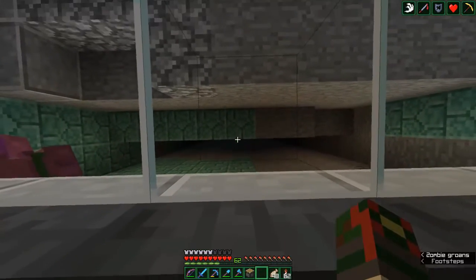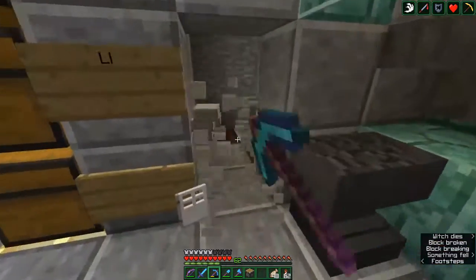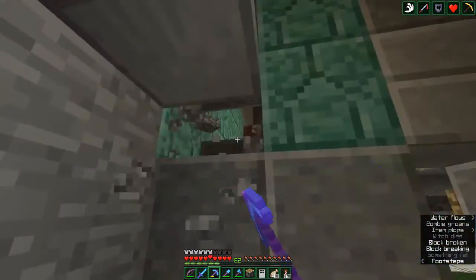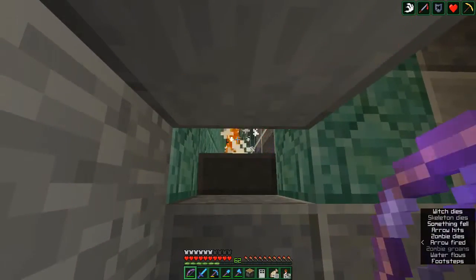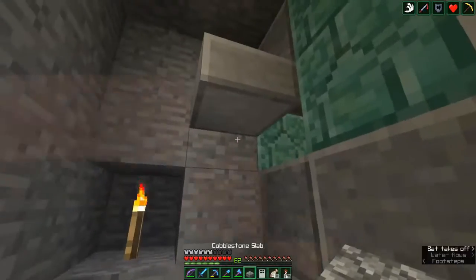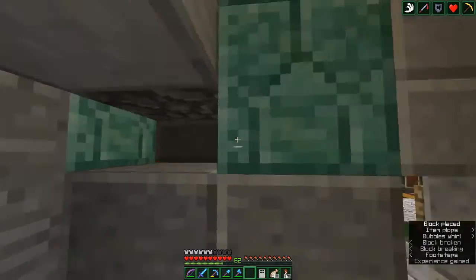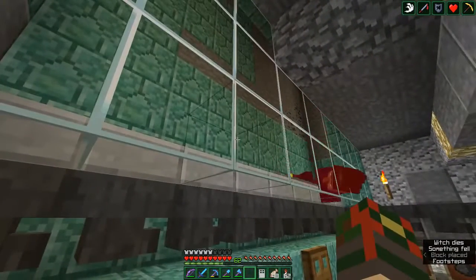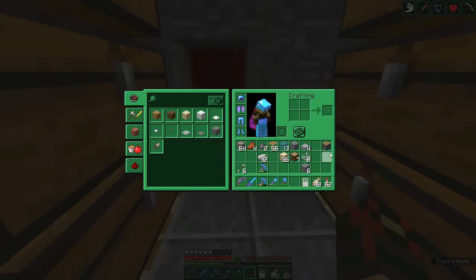The fishing farm is beneath my witch farm, which is way up there on the surface as you've seen in previous videos. And this is how I kill these zombies — instead of falling on them — my witch farm is up there.